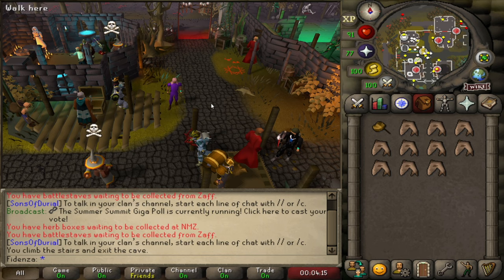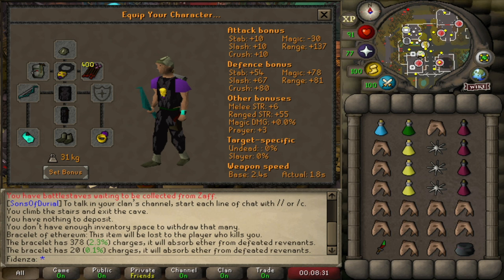We're going to go over two setups in this video. One is the budget setup, and then we have a higher risk, higher reward setup where we'll be able to kill them faster. Here we have our budget setup. I'll show you what we risk — it's about 300k including inventory and all equipment. The Amulet of Avarice is crucial.